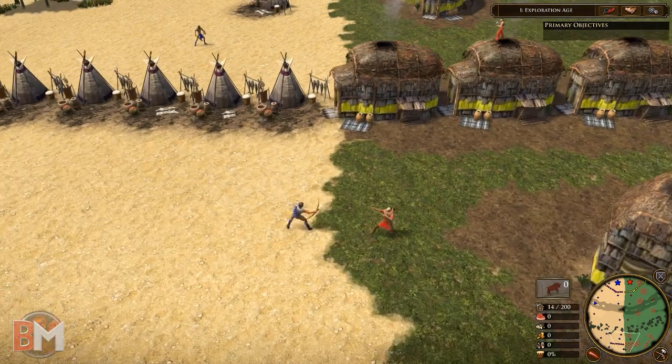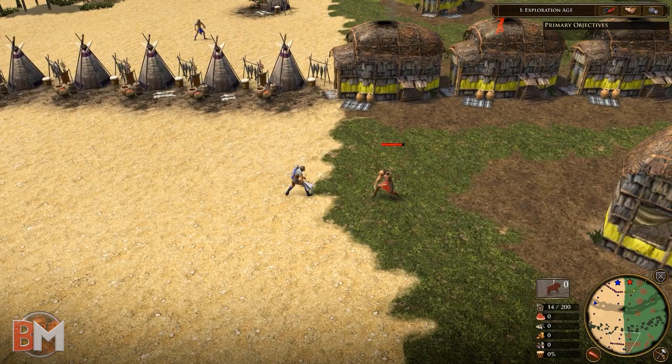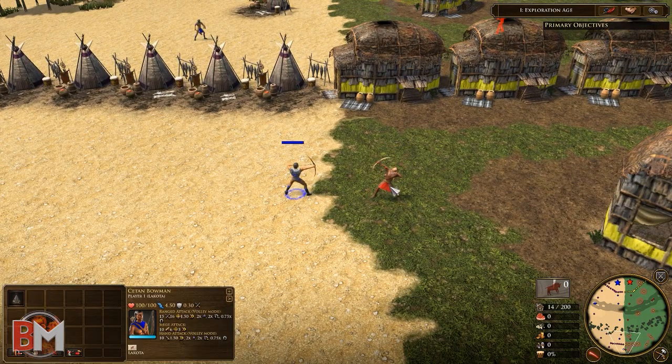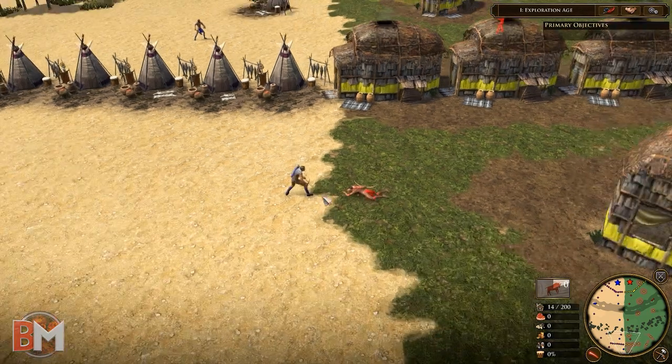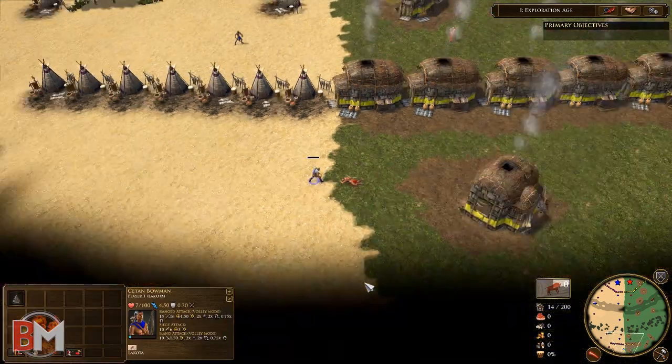Starting first with the archers — let's zoom in. I probably shouldn't have chosen blue because you can't actually see the health bar, but it was a very close fight. The Sioux are going to take out this fight, so one point for the Sioux.